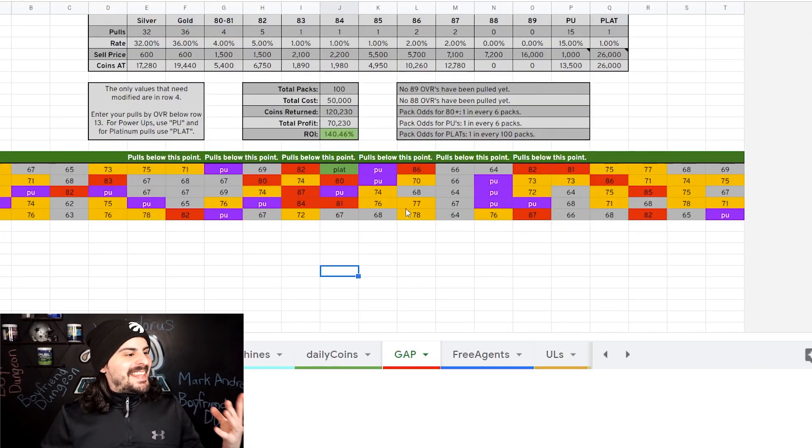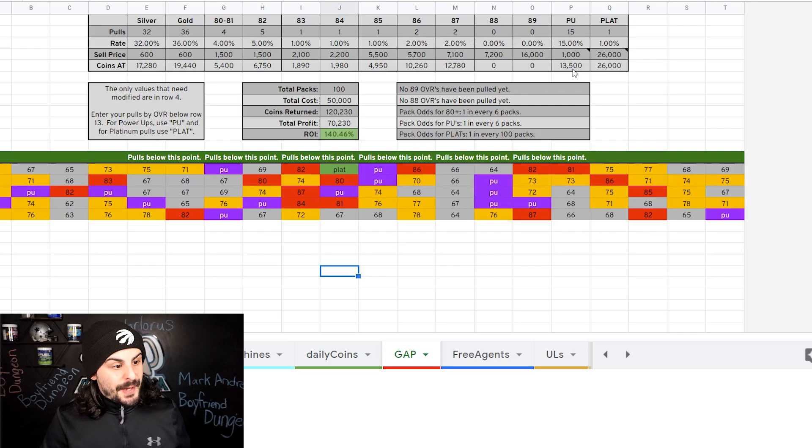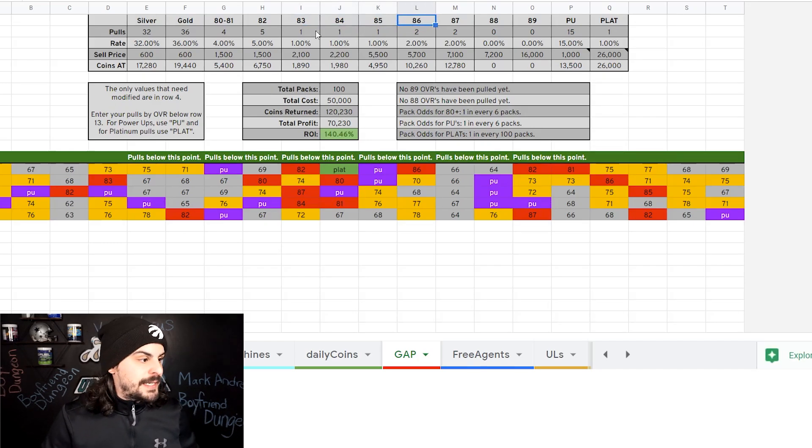Here's a quick breakdown of the Get a Player pack and how much I put in: I put in 50,000 coins and got back 120,000 coins. I got a bunch of 87s, a platinum player worth 13,000 coins, a bunch of power-ups, and a 26,000 coin platinum player — I think that was an 82 overall platinum card. We made a ton of coins. You can put all your 83s, 84s, 85s, and 86s into the Team of the Week or Ultimate Legend sets, and same thing with the 80-to-83s.